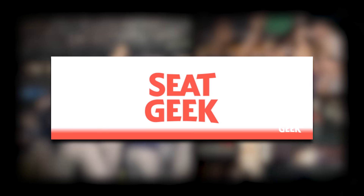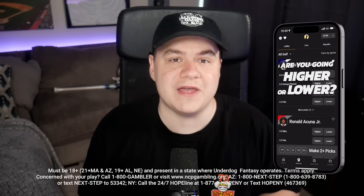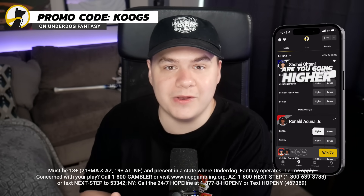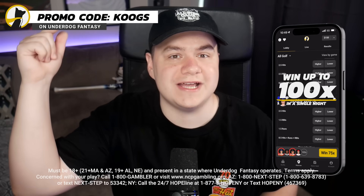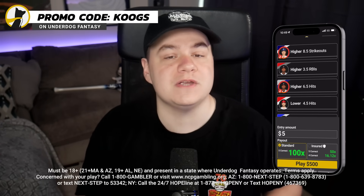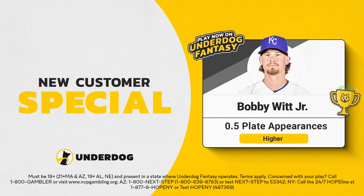As I search for this game, just a heads up: if you're heading to any baseball games in the second half of the season, use code COOGS on SeatGeek to save $20 on your tickets. I'm also going to be playing a lot on Underdog Fantasy for the second half of the season — really excited for football to get started soon. Sign up using code COOGS and you'll get up to $250 in promo credit plus a free pick on your first entry.